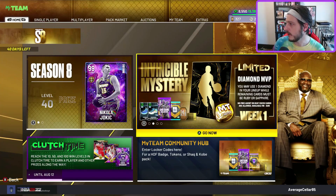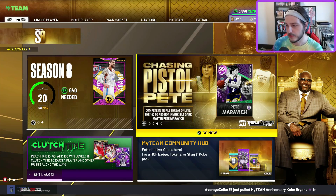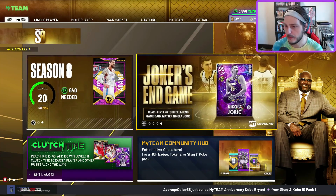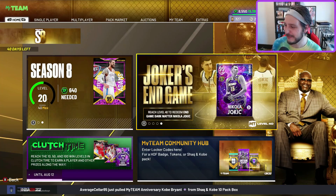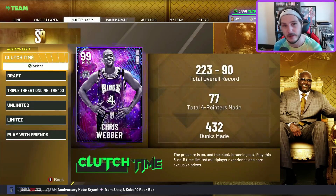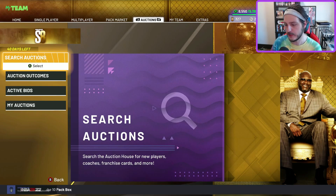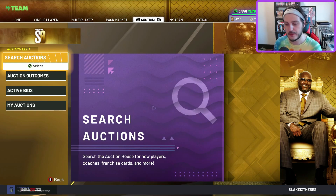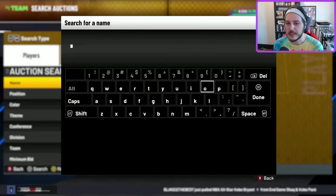I am so annoyed by these limited time locker codes. I know there's a lot of people in the community that like them, mainly the people running multiple apps to try to get these cards quickly, but I am not one of those people. I hate these codes. So before we lose my soul by playing limited, let's count down the top 10 cards under 100k in NBA 2K22 MyTeam.